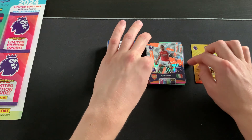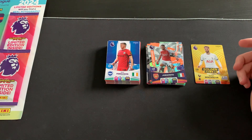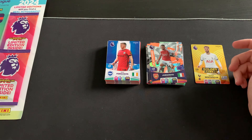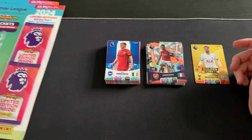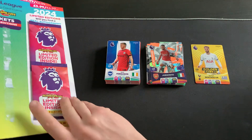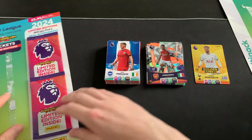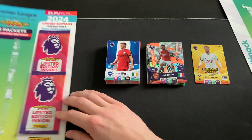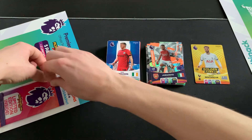So from the standard packs we got two Colossus cards and our golden baller - Rodrigo Bentancur - absolutely chuffed to bits! Even with the golden baller pulled, we still have four limited edition packs to get through. I'm going to set the golden baller aside - no cheating - and open the limited edition packs by ripping the top rather than tearing them off the multi-pack backing.